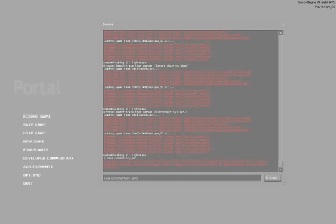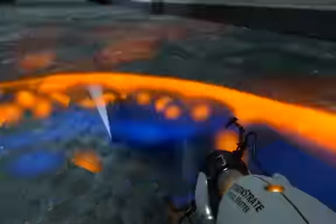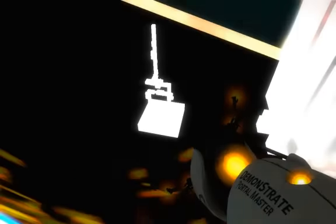I wonder if I could do it quick enough — it takes a lot of practice. We'll load from that commentary save. I go through there, I come through the door, shoot a portal up there, I come down, shoot a portal here, I bump it through, I bump another portal through, shoot it out there, and then I shoot another portal down there.